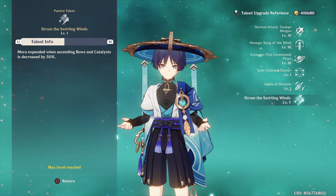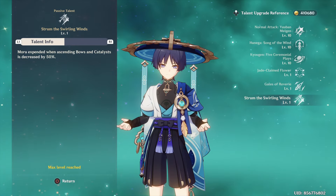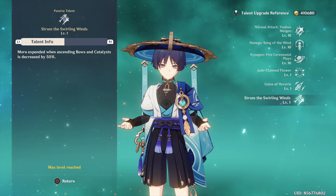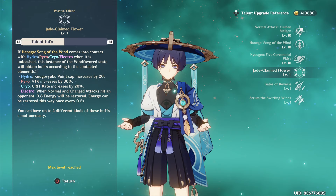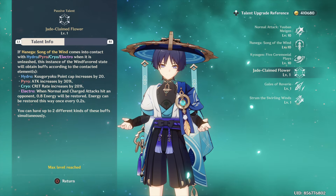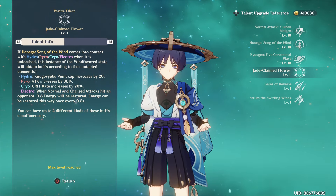His initial passive reduces the cost of ascending catalyst and bow weapons, which is fine, but this does not include leveling up the weapon — only ascending it — which is sadly unimpressive unless you frequently use catalyst and bow characters. For his Ascension 1 passive, his skill gains a big upgrade. If his skill comes into contact with Hydro, Pyro, Electro, or Cryo — basically the elements that react to Swirl — he will obtain up to 2 buffs depending on the contacted element.